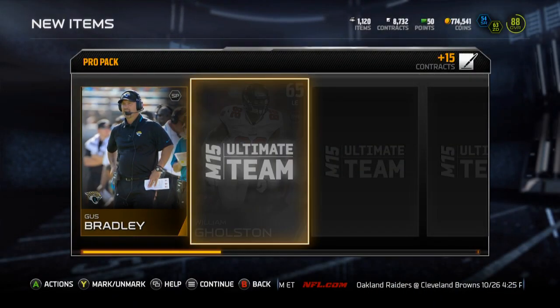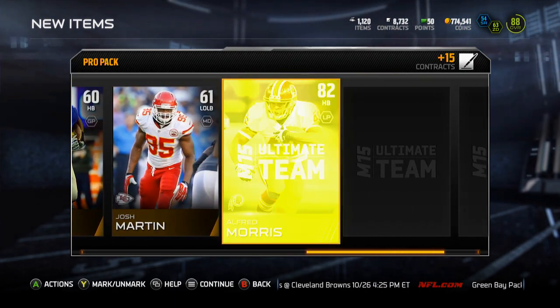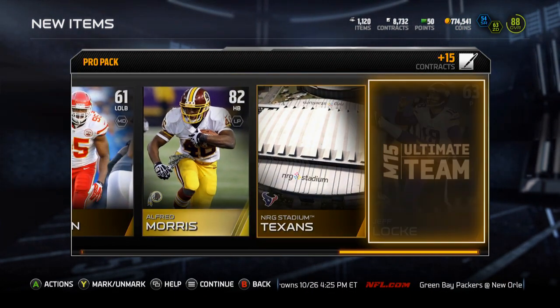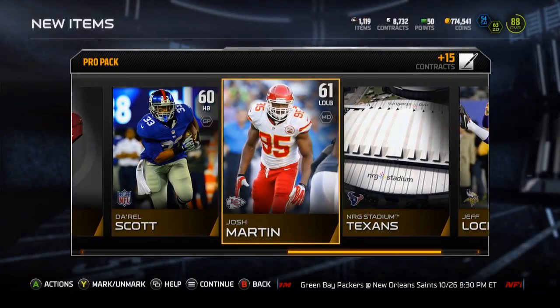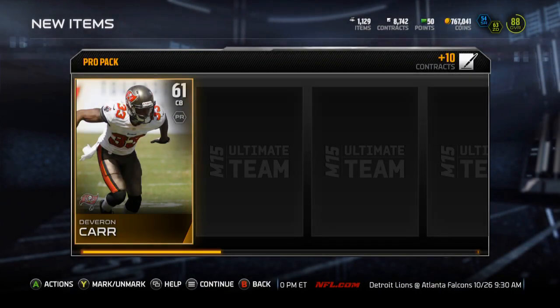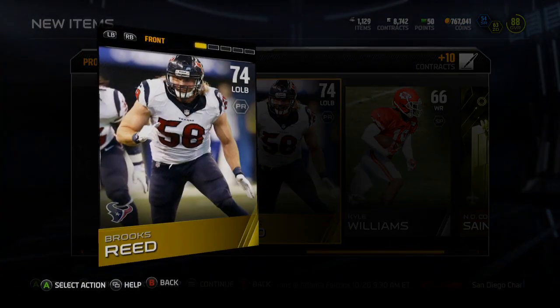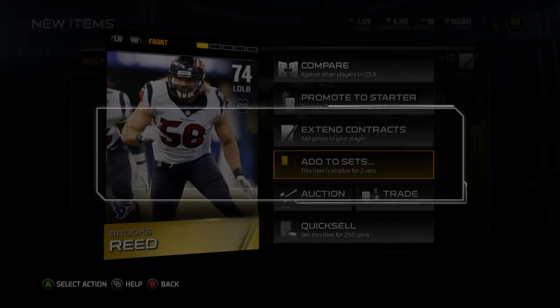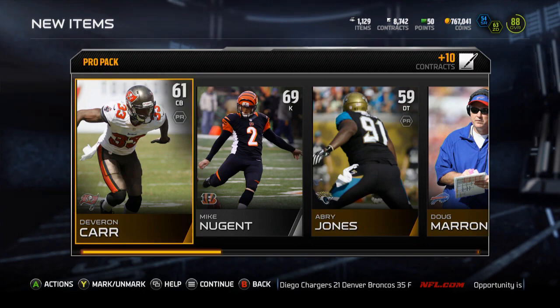Let's keep pulling, see if I can get anything decent in these packs. Got a gold Alfred Morris — not terrible. Jeff Lockie goes into the elite Redskins collection, so that's nice. Can I pull Sammy Watkins or something decent? Saints offense — my gold is going to be Brooks Reed. No, I already collected him. Bills home — there's not going to be anything else in this pack.